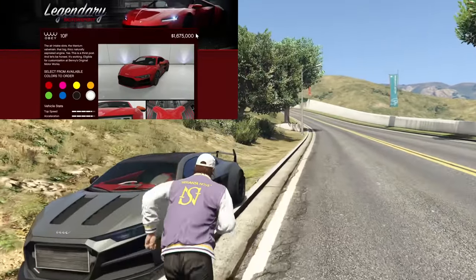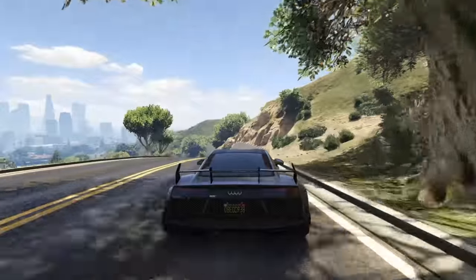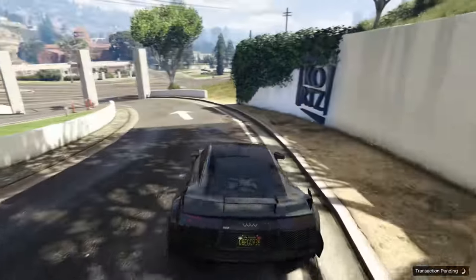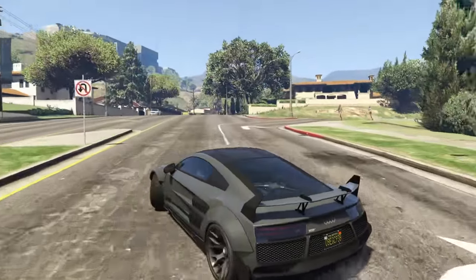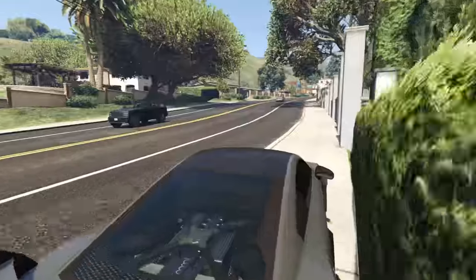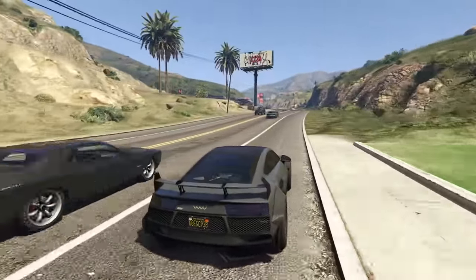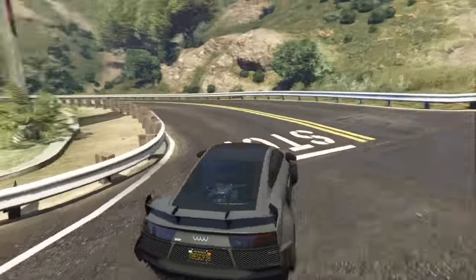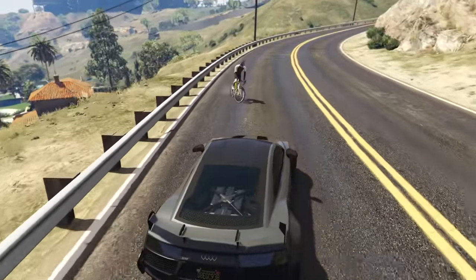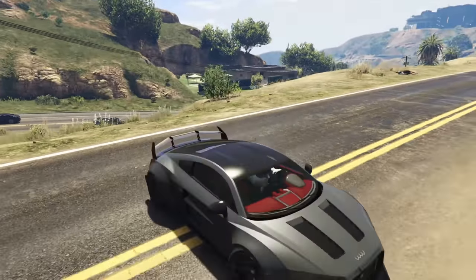And at number 1, the most underrated car in all of GTA Online nowadays is the Obey 10F Widebody. It costs $1,675,000 plus an additional $575,000 for the Widebody kit, which makes the car a lot better. The Widebody kit actually takes the Obey 10F from a high top 10s fastest sports car to a low top 10s fastest sports car, and converts it from rear-wheel drive to all-wheel drive. It's also customizable at Benny's with tons of adjustments. One of the coolest options is smoking the headlights, which is not common in GTA. The performance is phenomenal, yet you never see anybody driving these.